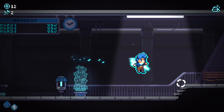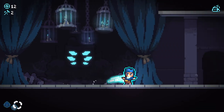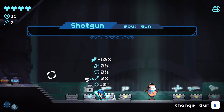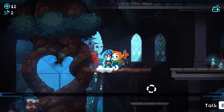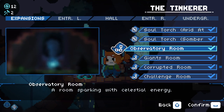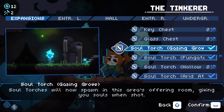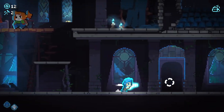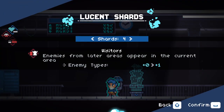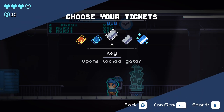Hello everybody and welcome back to Revita 1.0. We're jumping in again and you may notice my items and coins are a little different because I did a bit of streaming. I didn't progress any shards on purpose - we said we're going to use the blast gun for this episode. I unlocked a few bits and bobs at the blueprint store: shop expansion, giant rooms, and some soul torches. We're on shard 4 now, so let's go in and get ourselves a key.